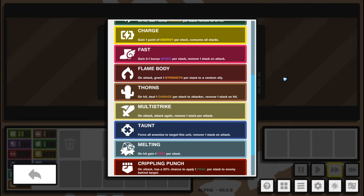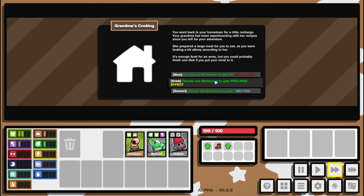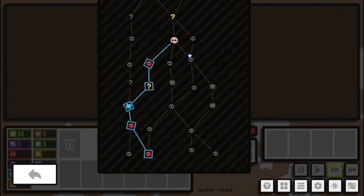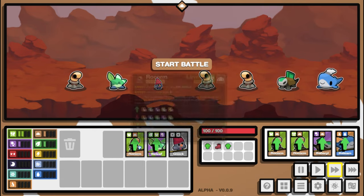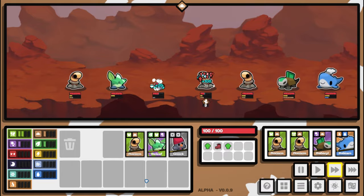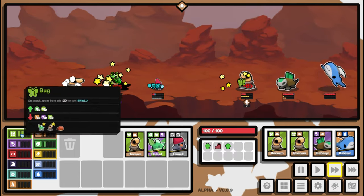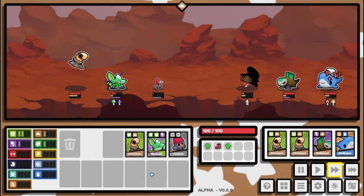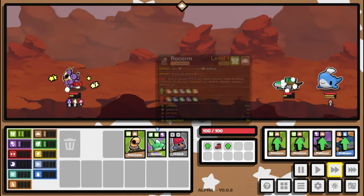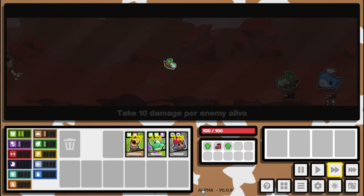Flame Body: on attack, grant one strength per stack to a random ally. Peeling's effect would be nice because it adds fast. Maybe we take Peeling's effect and add it to Rocom. We got a Barberil — that's really nice, toxic and bug sorted. We've still got a Noc. Are we going to win? We've only got three battlemon. We've got extra shield from our bug synergy — Noc is down, we could struggle here.